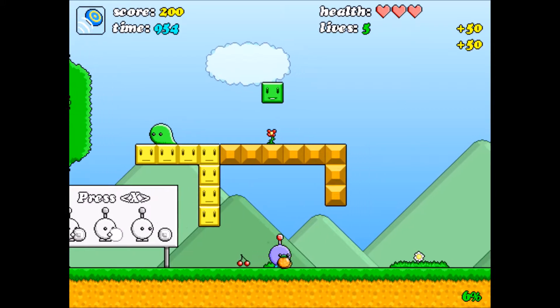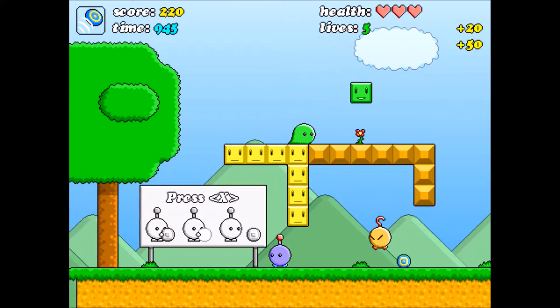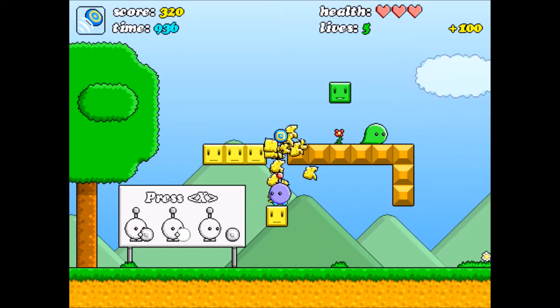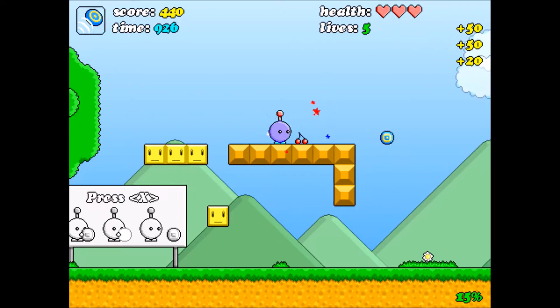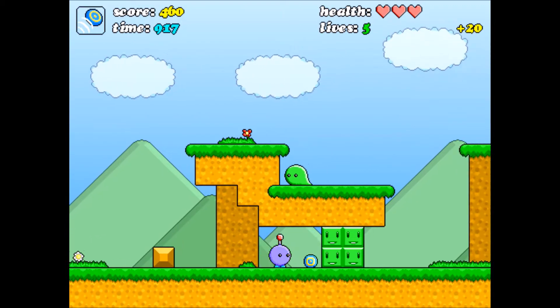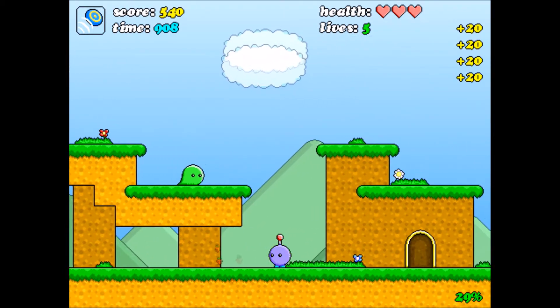Green blocks usually have collectibles in them. And if you notice when I grab those, there's a percentage that appears in the bottom right corner of my screen. That's basically for clearing the game 100%. You have to fill that percentage up to 100 by collecting these fruit and stuff that are usually found in green blocks and other locations.